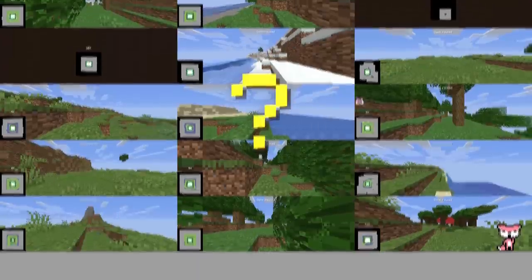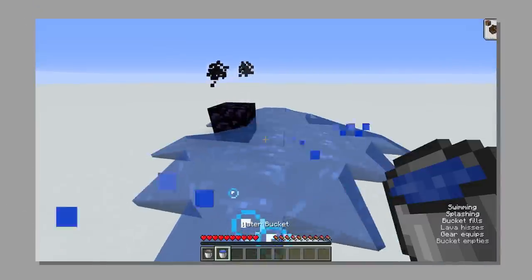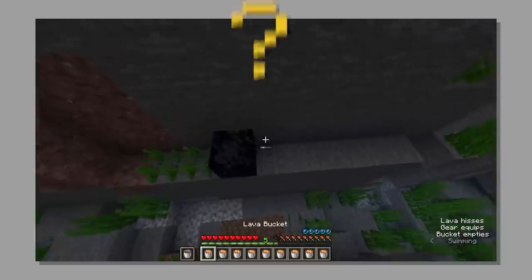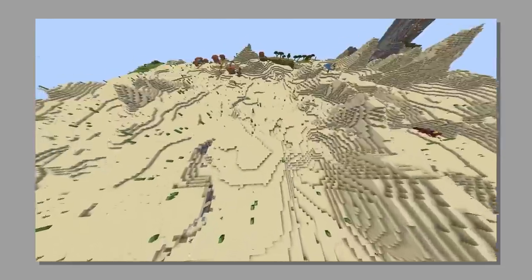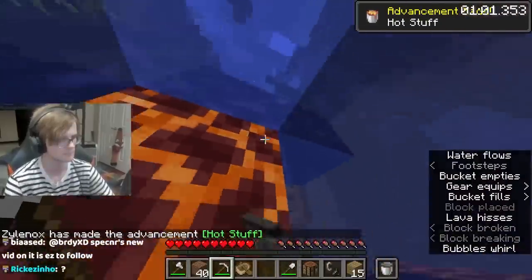So why 15 games? To get to the nether we need to place 10 obsidian. The fastest way to do this is with lava buckets against water. But where do we get 10 lava buckets? Lava pools are rare, but magma ravines with lava under them are common. So let's try and get a magma ravine as fast as possible.